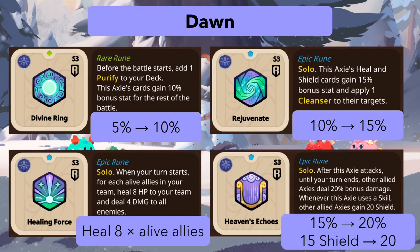For dawn, Divine Ring goes from 5 percent to 10 percent. Rejuvenate is now an epic rune changing from 10 to 15 percent for healing and shielding cards, plus it applies cleanse. The cleanse is very matchup dependent, though, and 15 percent for healing/shielding is less than the 20 bonus damage other attack runes get, so I'm not sure it's strong enough.